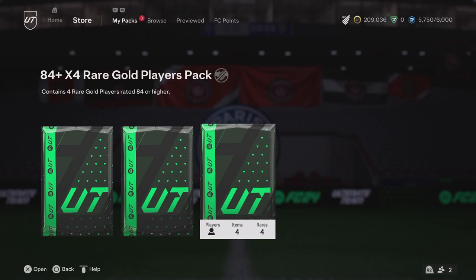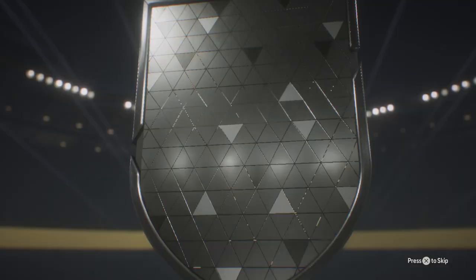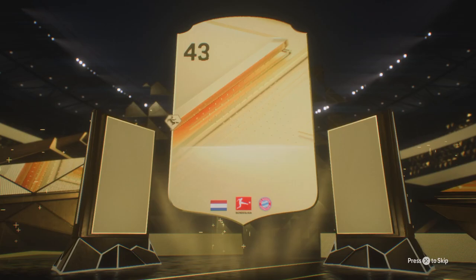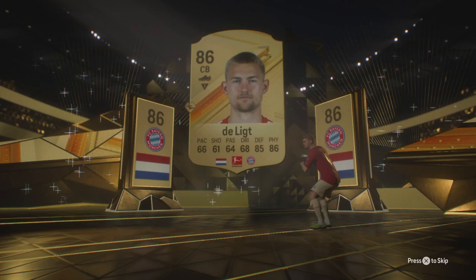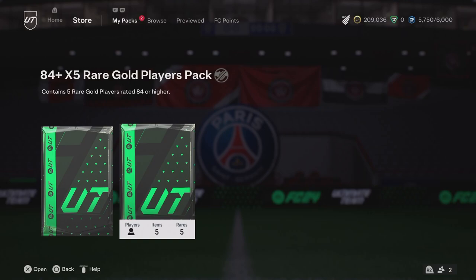I knew it wouldn't be a dupe because we only have one 85 in the club right now. Okay, 84 by 4 - let's go, 84 by 4 red gold player pack. No promo - oh van Dyke go on! Wait, I thought it actually was going to be Van Dyke - no dupe though. All 85s behind it, no dupes, we take it. We got an 85 in there as well - that will help us towards the icon player pick we're trying to get done.